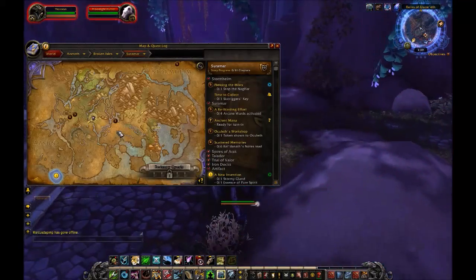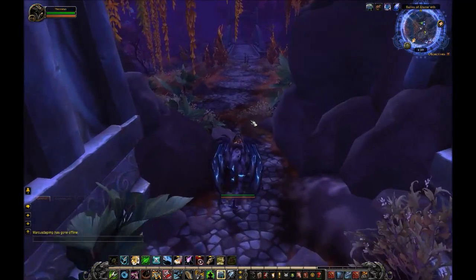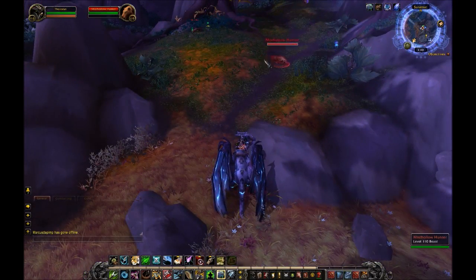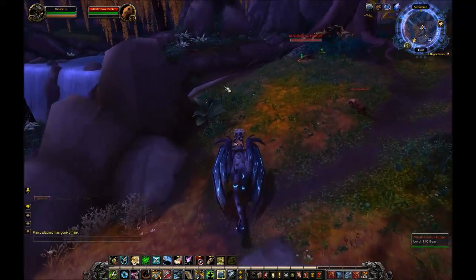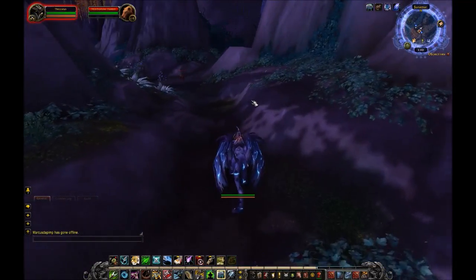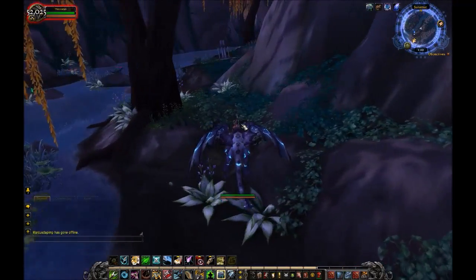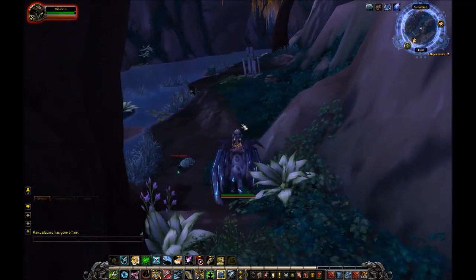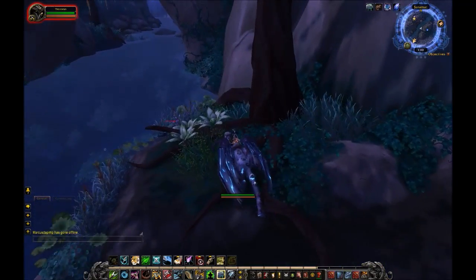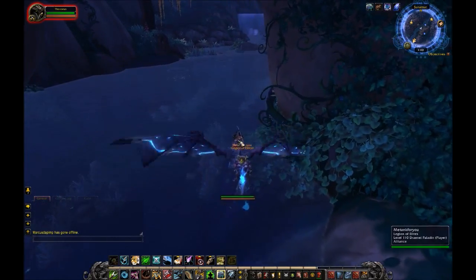Ruins of Eluneth — here we are. Now we're going to take a right before the bridge. You're gonna see some Mist Hollow Hunters, so you just want to pass these guys. There's actually a path over here and you just want to follow that path. We're gonna get the mana saber first.